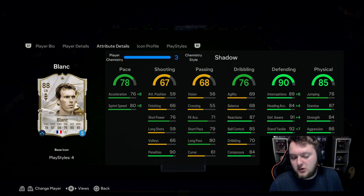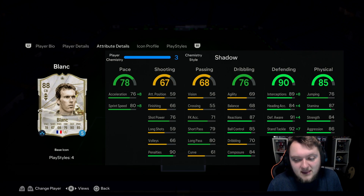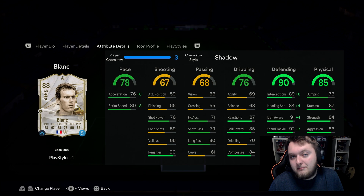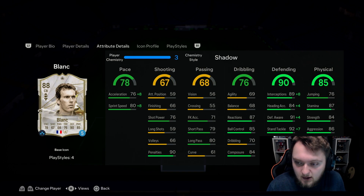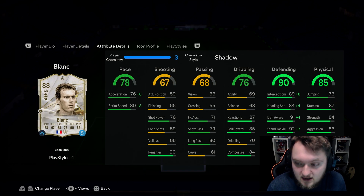He's got low jumping, but he's six foot four and has Aerial as a play style plus, so that doesn't really matter. We've applied a Shadow — there's an argument for an Anchor being better — but with the Shadow you get a massive pace boost: up to 86 base pace, 84 acceleration, 88 sprint speed. He's almost maxed out on defending: 97 interceptions, 88 heading accuracy, 95 defensive awareness, 99 standing tackle, and 99 sliding tackle.